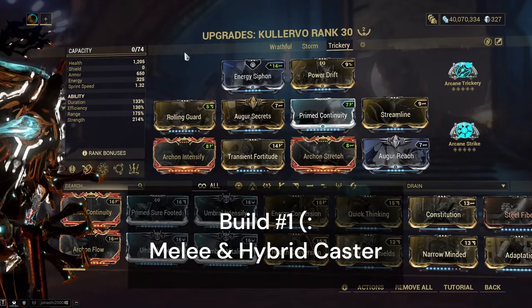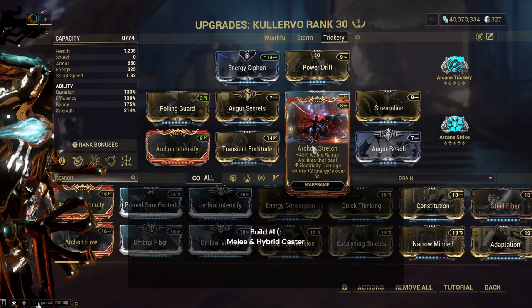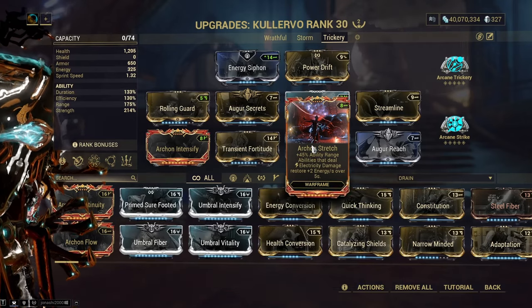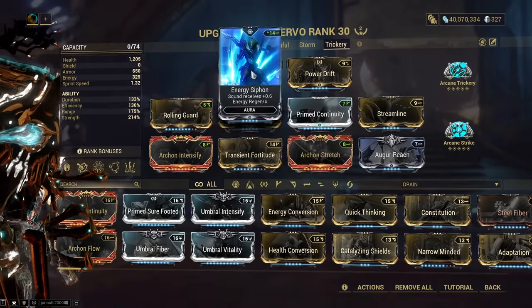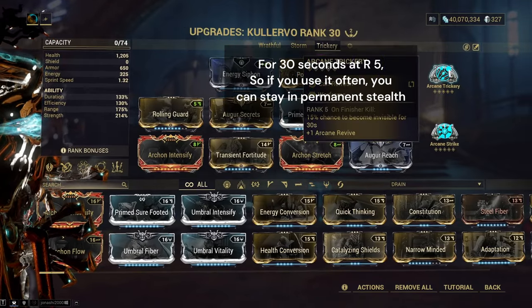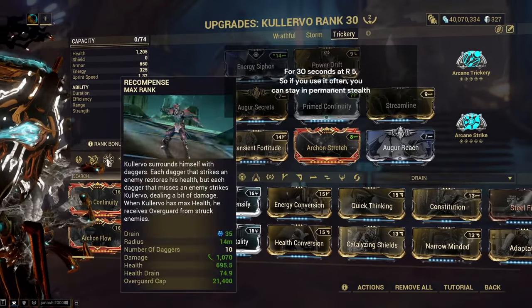This build might look a little bit strange, but bear with me. Archon Stretch is triggered by your Dariga, your pet sentinel, which has two electric abilities. This and this takes care of your energy needs. Trickery gives you occasional stealth. And Archon Intensify is triggered by Recompense.